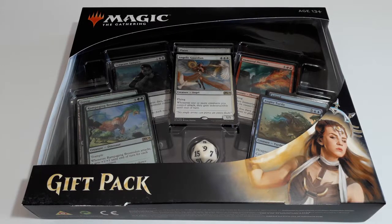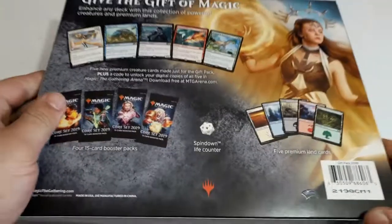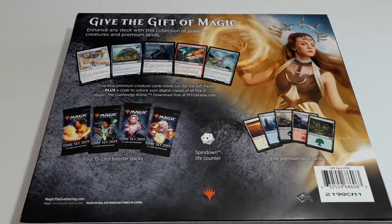Hello YouTube! Welcome. In this video I would like to do with you the unboxing of this gift pack from 2018. This pack contains five new premium creature cards made just for the gift pack, so they are exclusive to this pack.